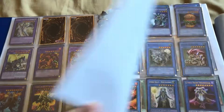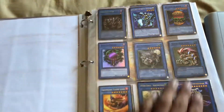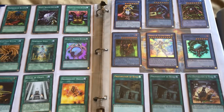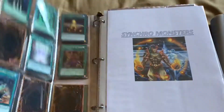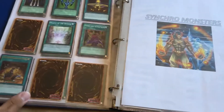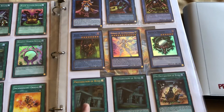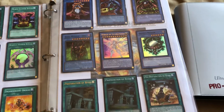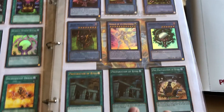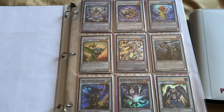I was actually able to trade the uni stars that I got, so that's pretty cool. This is a pre-prep from the Bowls of Legends, and this is a Preparation of Rites from Bowls of Legends as well, plus two older super rares of each. And we have some synchro monsters.